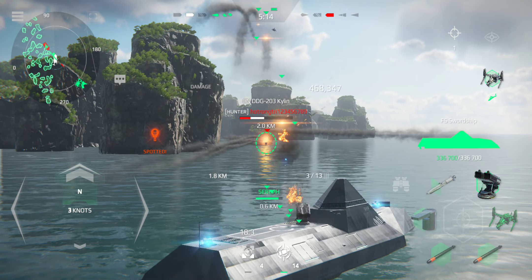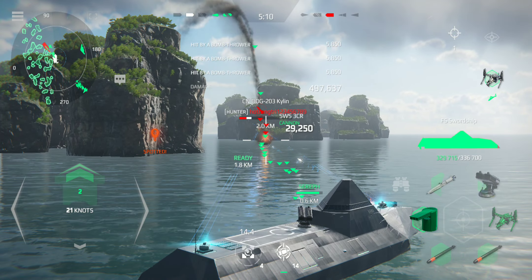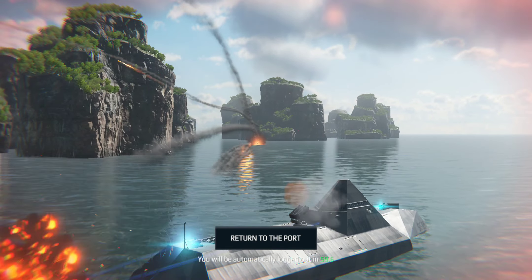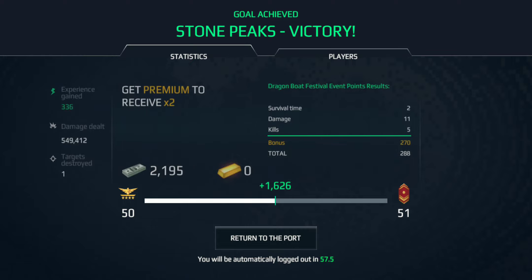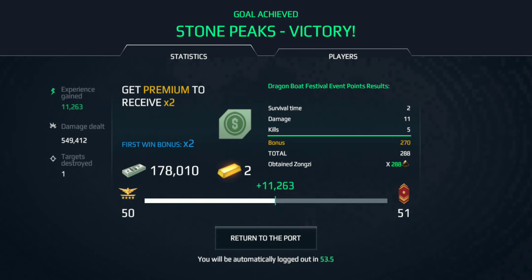Engine, stand by. Standing 0-5-0, tap ahead. Activate passive jamming to launch the players. Flairs ready. Home crew is ready for repair.